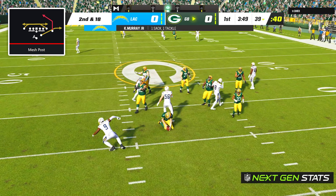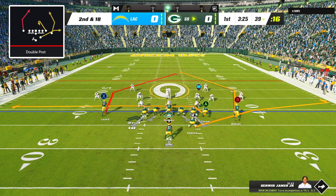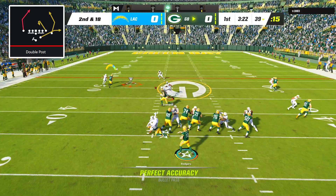With my opponent playing so much man coverage, I turned to the play Double Post, which has 2 excellent man-beating post routes from both receivers, and my only adjustment was to put the tight end on a drag. After the snap, I threw to Alan Lazard right as he made his break and he cut inside the cornerback to haul in the catch while picking up 16 yards.